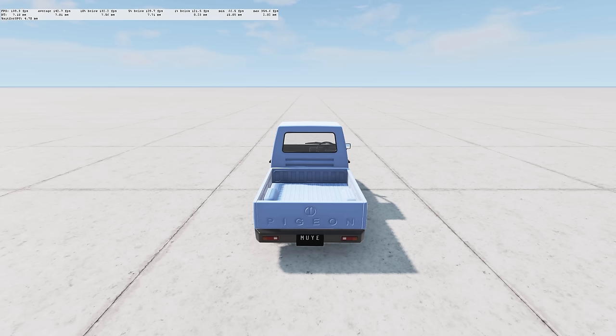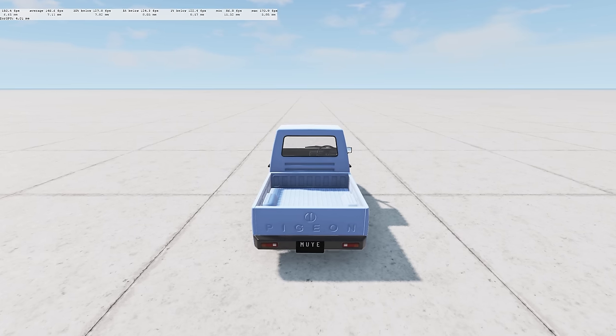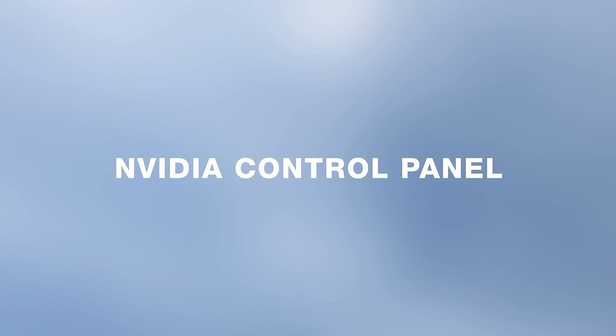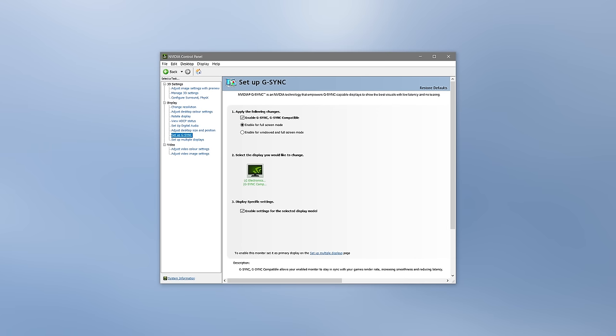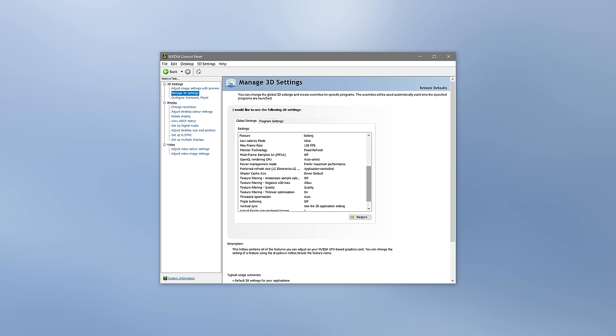In most cases this should have done the trick. But if you have a monitor with variable refresh rate technology such as Nvidia G-Sync or AMD FreeSync, you may also need to head to your graphics card's control panel. I have an Nvidia GPU, so I'll show you the Nvidia control panel settings — AMD should be similar. Close BeamNG, right-click your desktop, and open the Nvidia control panel. Head to Setup G-Sync and uncheck the very first box. Then head to Manage 3D Settings and make sure that max framerate is off, monitor technology is set to fixed refresh, and vertical sync is off.